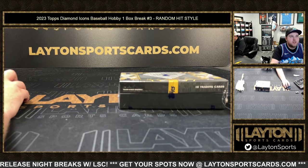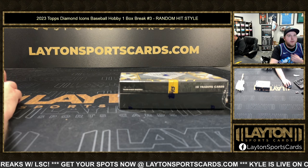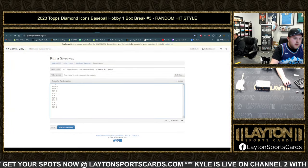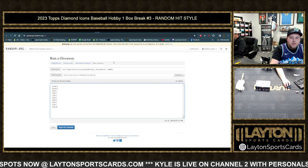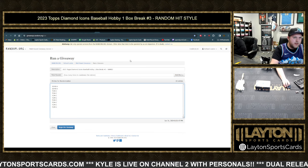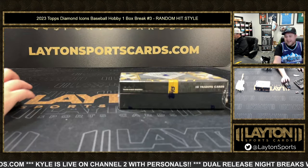What's going on everyone, Sam here with Latent Sports — Guardsman 23 Tops Diamond Icons Baseball, hobby one box break number three, random hit style. We've got 10 participants in the randomizer. As we do the break, Sean's going to type in a description of all the hits on the random hit sheet. Once the break is over, we'll roll the dice — say it's 8 times — names 8 times, hits 8 times. Whatever hit is next to your name is what you'll receive. It's just John A and Tom C in this one.